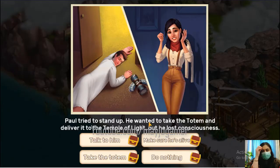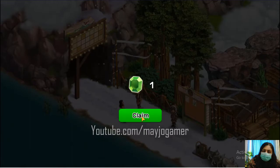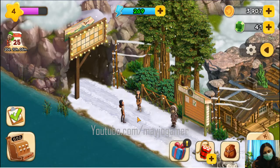Paul tried to stand up — he wanted to take the totem and deliver it to the temple of light, but he lost consciousness. Talk to him, make sure he's alive. The totem must be taken to the temple of light, but someone should stay with Paul. Silent Shadow — he'll be back. I'll go with Silent Shadow. And I got one more emerald.